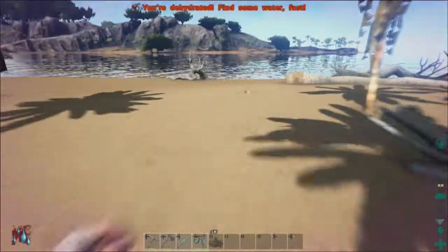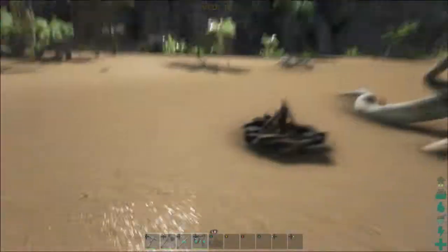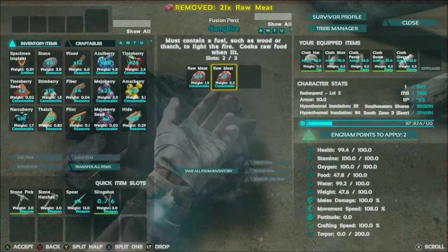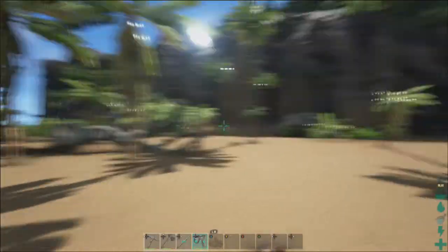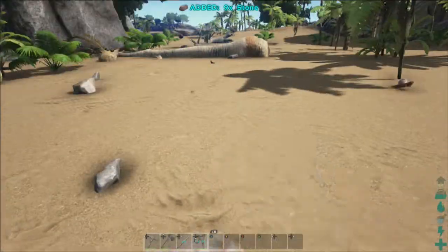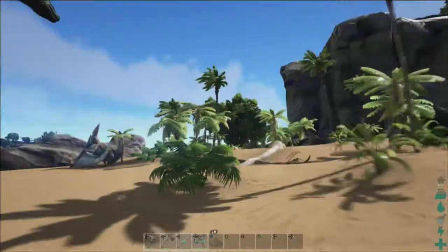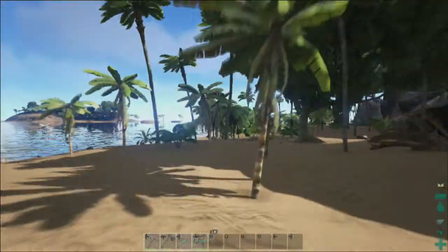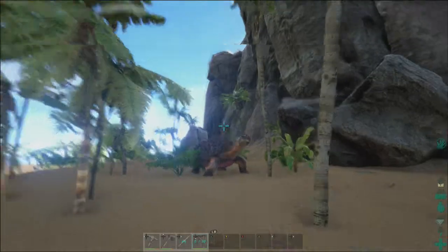I'm going to put down a campfire here. I've just run out of water at perfect timing. I'm going to put my meat in there, put some wood in there and start cooking. I'll come back to that in a minute. I'm just going to collect some more rocks to go kill something over here — I'm not taking on that Bronto because it would one-shot me. There's a turtle thing already about — I'll just call them turtles for now because I don't want to pretend I know the proper name.